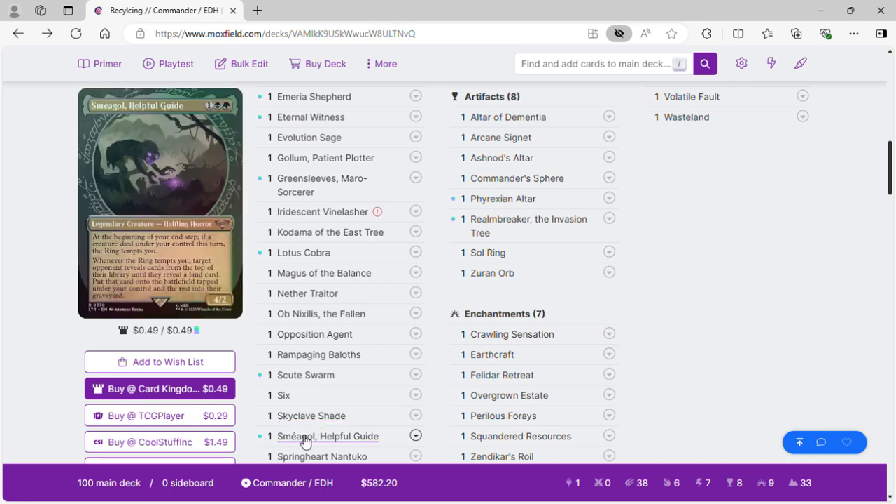Smiegel Helpful Guide — the bailiffs, the Dune-Dain, and a sack outlet go infinite, so we're basically going to mill our opponents and get all their lands. I'll explain it later.